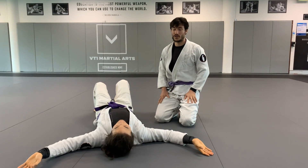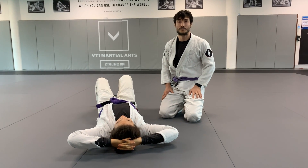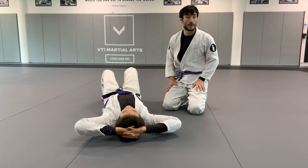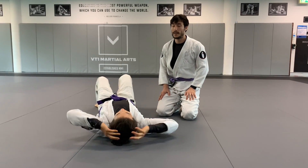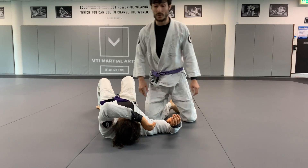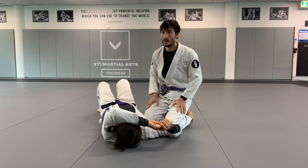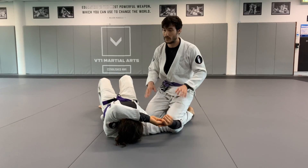Continuing on from attacking from the top — to be able to force a progression or force a submission, it's really essential to get a control on your opponent. Last time we did it from the general control and were able to force the armbar submission. You can obviously take the back from there as well, but a lot of players get into another really good control position — the crossface — and they're not able to progress position or isolate and go for an attack. So I wanted to go back and look at the details on the crossface itself.